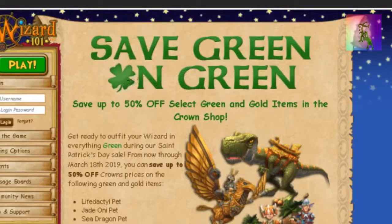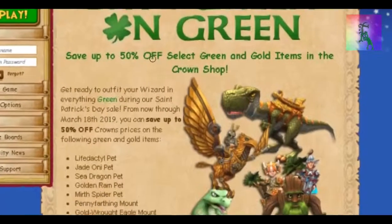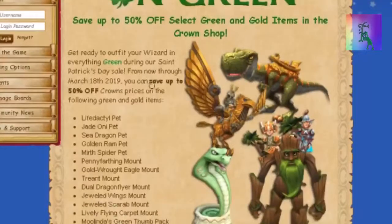Save green, lucky charms, and green. So it says here we can save 50% off on green and gold items, and it's up until March 18th.